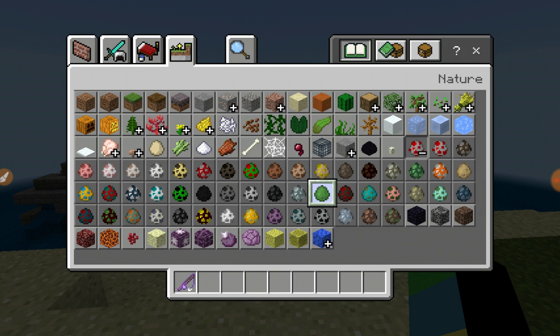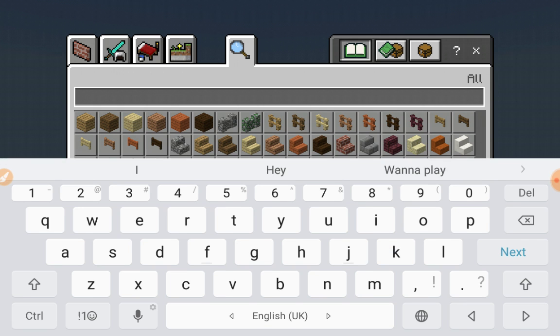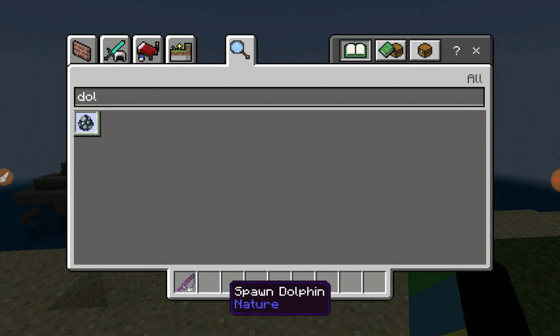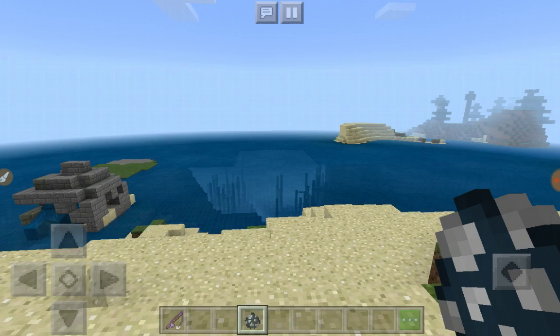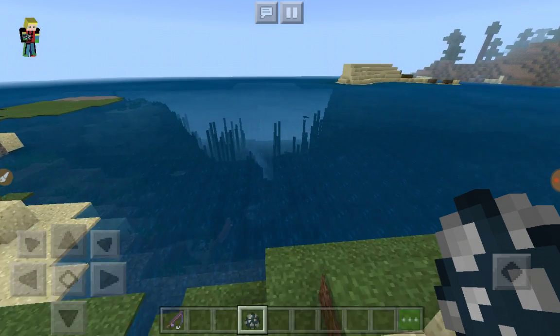This is the Dolphin Riding and Controlling add-on, so you can ride the dolphin and control it, which I know a lot of people were waiting for in the Upgrade Aquatic update. Unfortunately it couldn't come, but I'm sure they will add it sometime in the future.